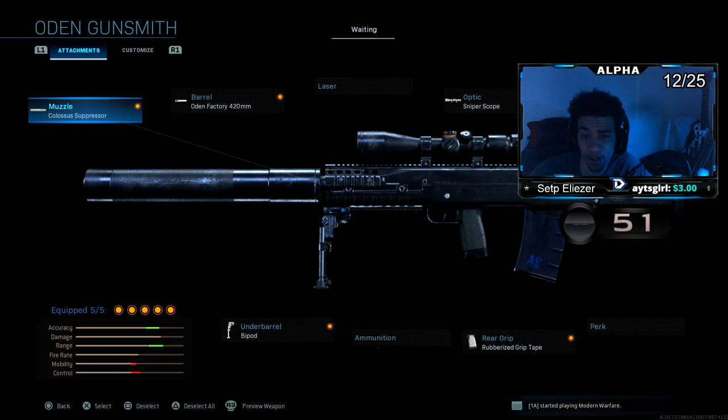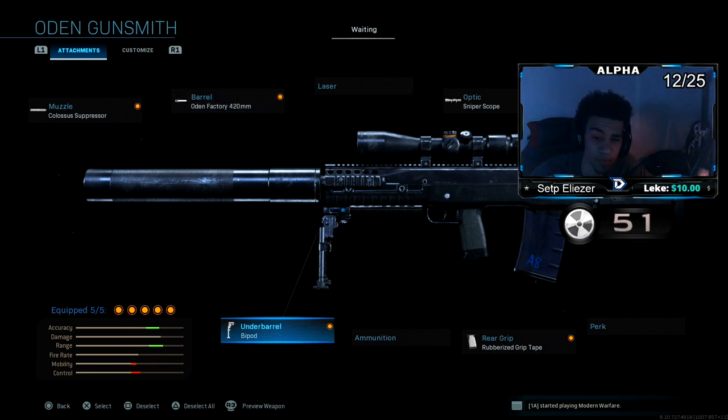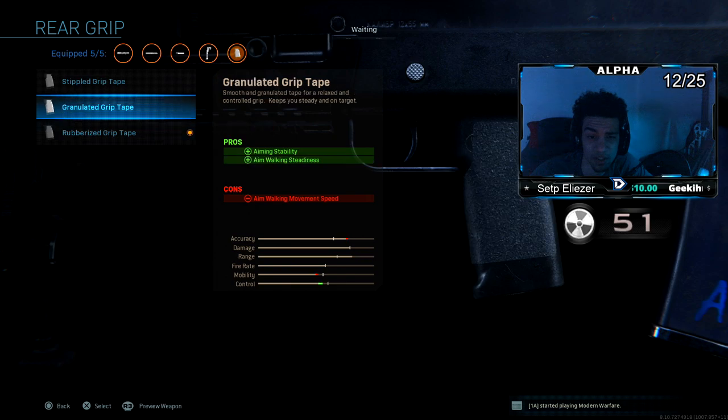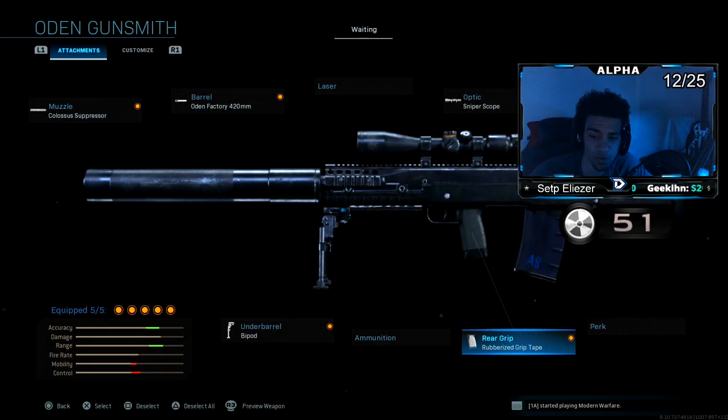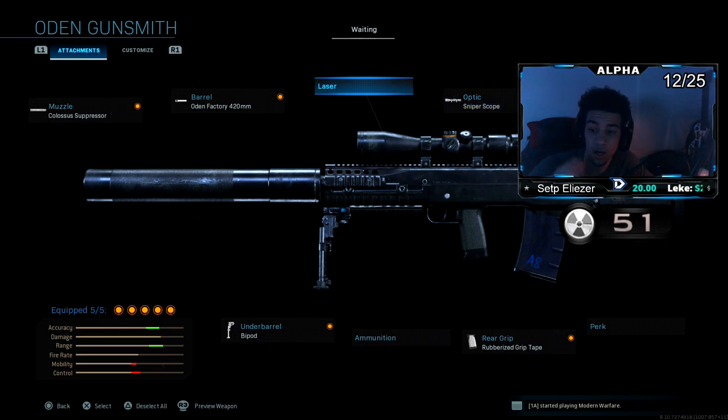This is classified, as you can see. You have to use the Odin. You guys want to make sure you have the Colossal Suppressor, the Odin Factory 420 barrel, the bipod, and the rubberized grip tape — though this is personal preference — to help control the recoil. And you guys want to make sure you have the sniper scope.